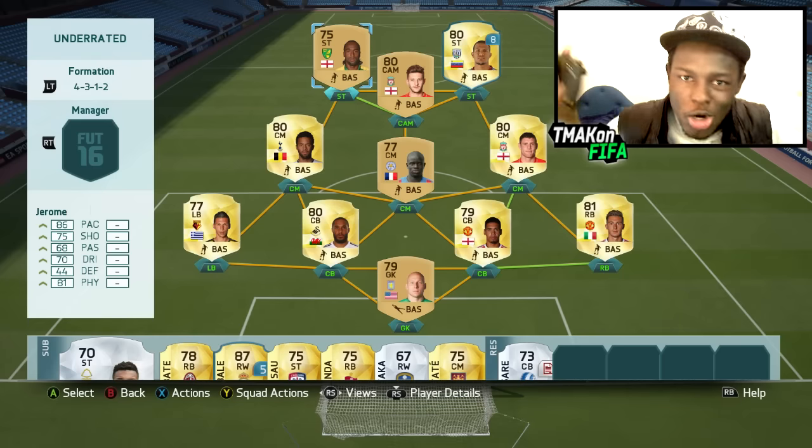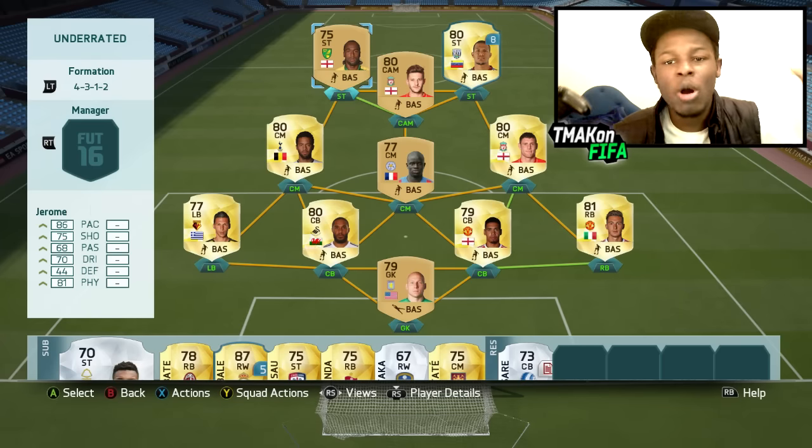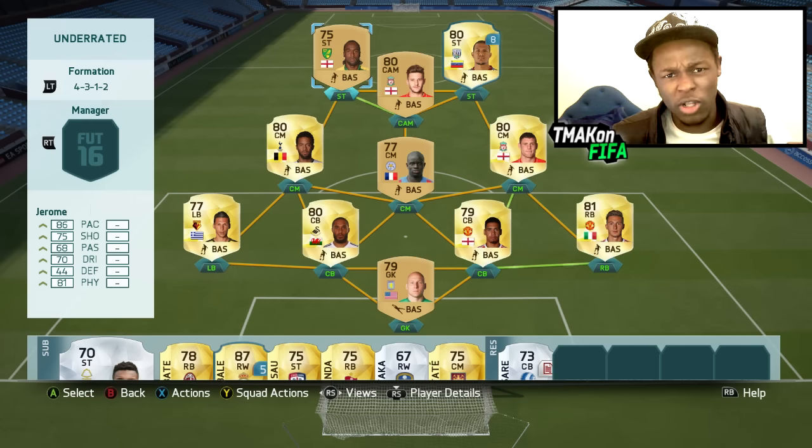This is the whole underrated BPL team. If you want to build it, it costs around 10 to 12k coins, so it's really cheap. Also, if you want to see me do this for any other leagues, let me know down in the comment section — there are actually a few leagues I want to cover with underrated, OP players. Nevertheless, let's jump into a game and see how this team plays.